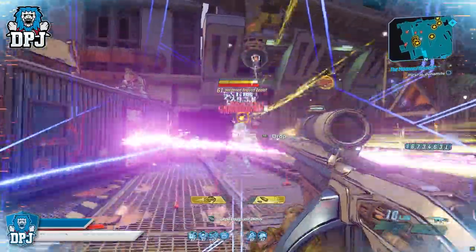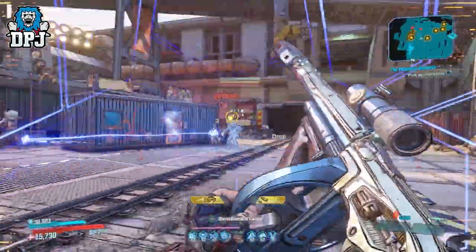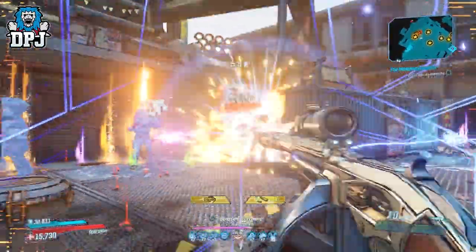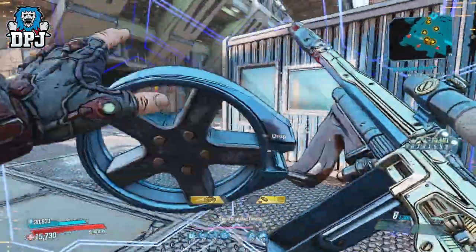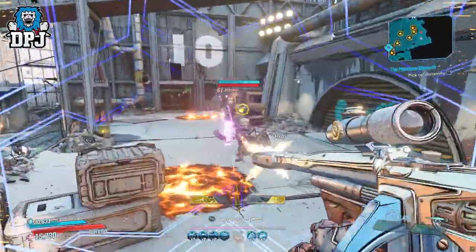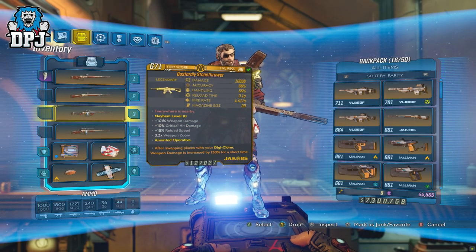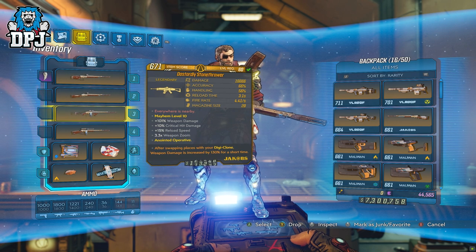This new legendary Jacobs assault rifle is, in my opinion, a weapon I don't think many people are giving enough of their time to. Many watching this probably have never seen it, which I completely understand because it's new to the game and it's a dedicated boss drop — it only drops from one place. For those that have seen it and used it briefly, you might think it's just that generic Jacobs semi-auto spammy rifle, but you would be wrong.